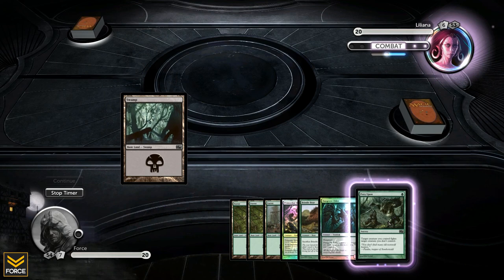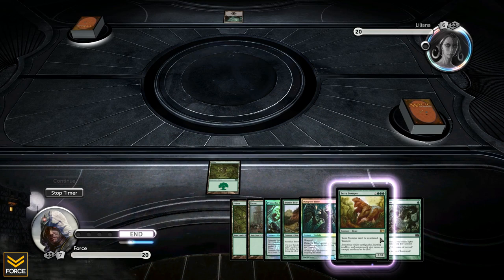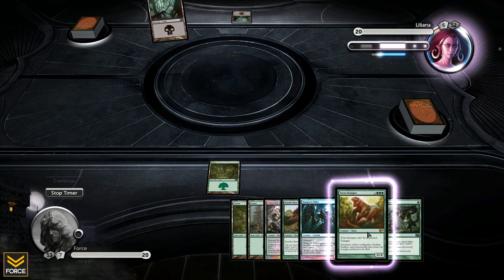Liliana is all about creature destruction and stuff like that. Just drew into Terra Stomper — can't be countered, 8/8 trample. I don't think I'm really worried about countering anyway since he's a black deck, and counters are for blue decks.